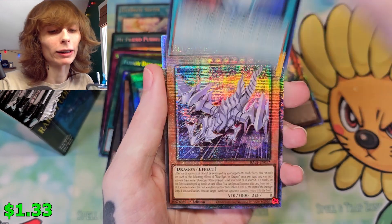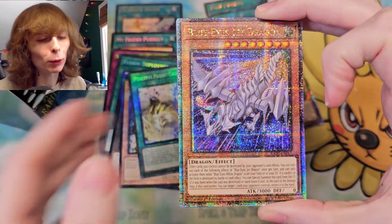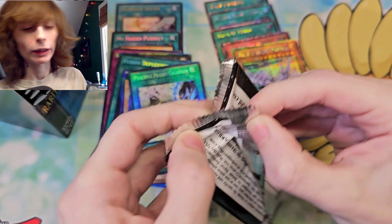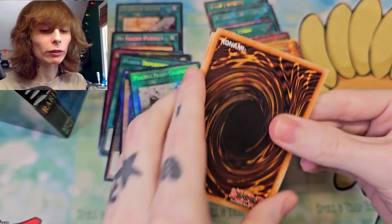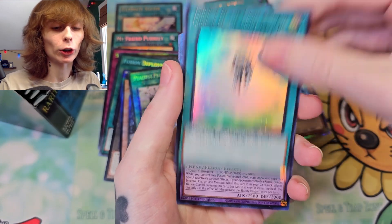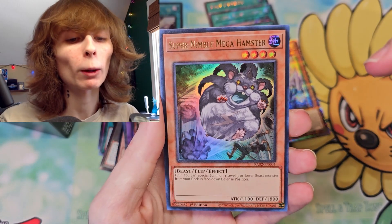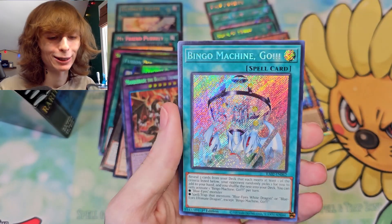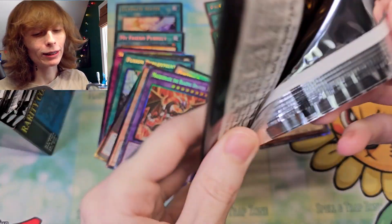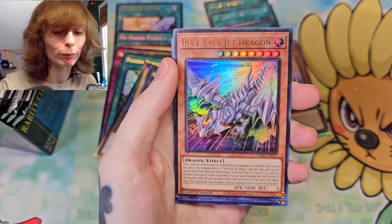Droll and Lock Bird, a lot of Pot of Duality, with of course a Quarter Century Secret Rare — Blue Eyes Jet Dragon. They know I don't play Blue Eyes or Dark Magician, so they're gonna give it to me. It is really cool to see though. Right now I believe we have three Quarter Century Secret Rares — it would be nice if we got four. I think four would be a solid number for a box. Magician's Souls again. Charge of the Light Brigade. We got Masquerade — Super Nimble Mega Hamster, I would love to see that card. Bingo Machine Go. The Phantom Knights of Breaksword. And Silent Swordsman.